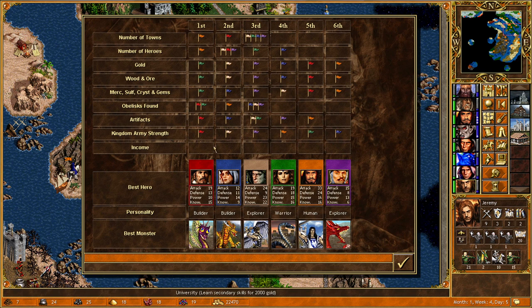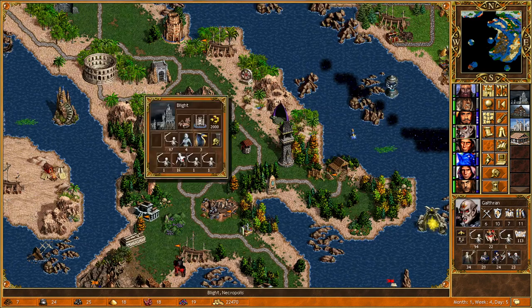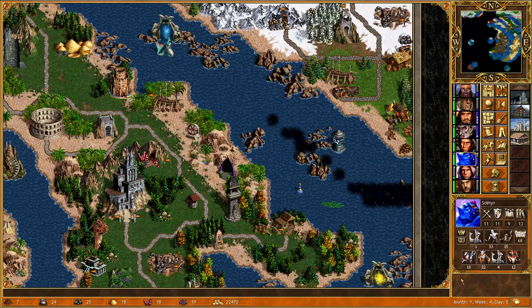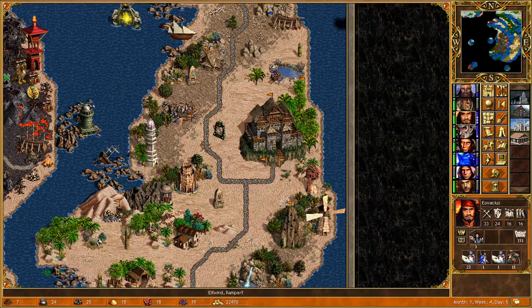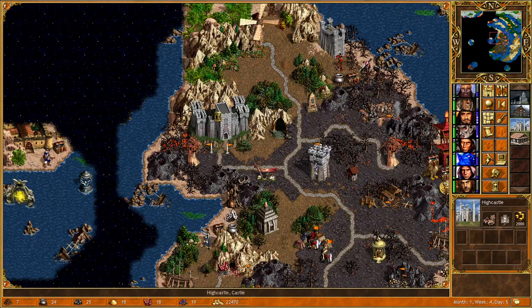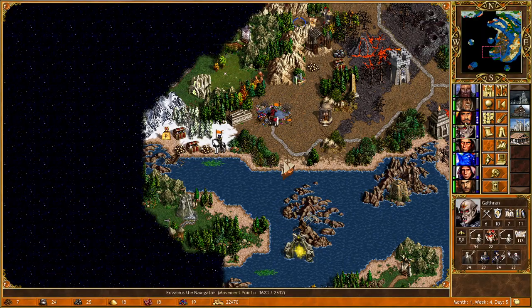Looking at the towns we have - and also our Kingdom Army Strength - we're actually in the bottom half of players. We can't get too cocky; our hero is probably the best but our actual armies are not that great. We need to rejig things. The obvious thing is to get Galthran back to the base and start focusing him on Necropolis units. We want to get Soulmare across to Galthran too, to pass all the Necropolis units across. Originally I thought I'd give Eovaceous Rampart units like Green Dragons, but Gold Dragons are immune to clone.